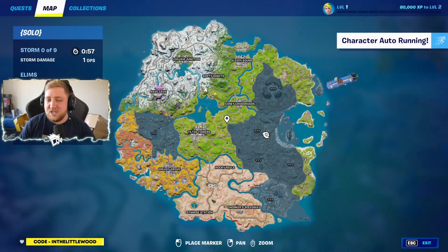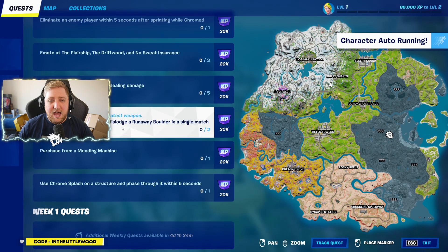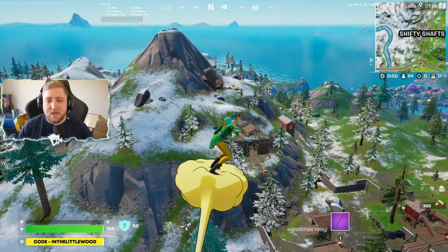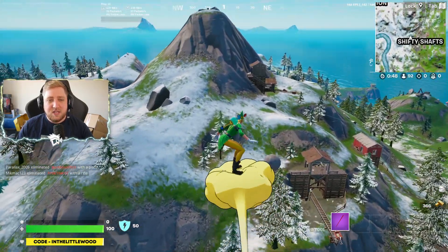The first challenge that I think you might need a little bit of location help with today is this one right here. It says: knock down a timber pine and dislodge a runaway boulder in a single match.